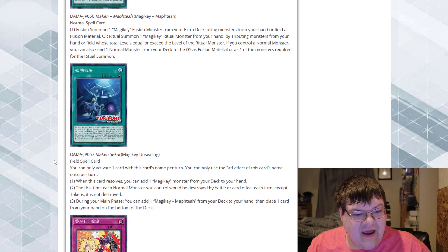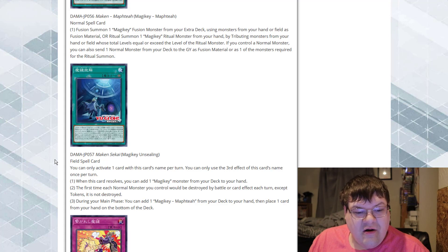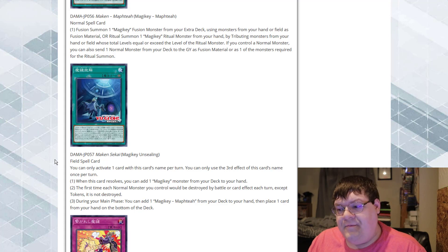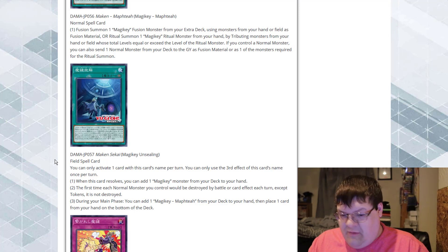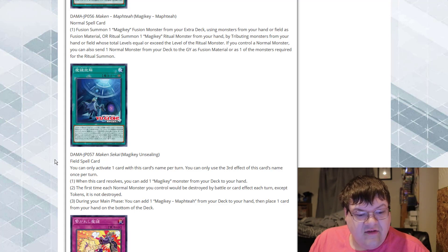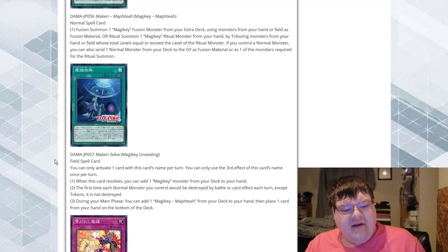Magic Key Unsealing — you can only activate one card with this name per turn. When this card resolves, you can add one magic key monster from your deck to your hand. The pure amount of floating that this bad boy has going for it right now is absurd. The first time each normal monster is destroyed by battle or card effect each turn, except tokens, it is not destroyed. We've got to protect the little guy. During your main phase, you can add one Magic Key Mofty from your deck to your hand and then place one card from your hand on the bottom of the deck. This will search for a normal monster, then we return one to the bottom.